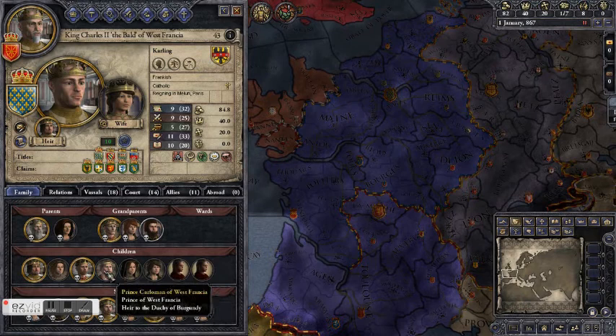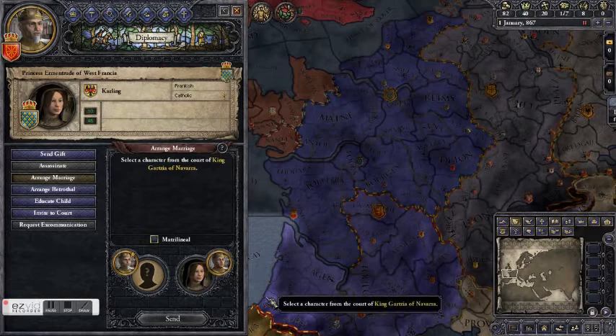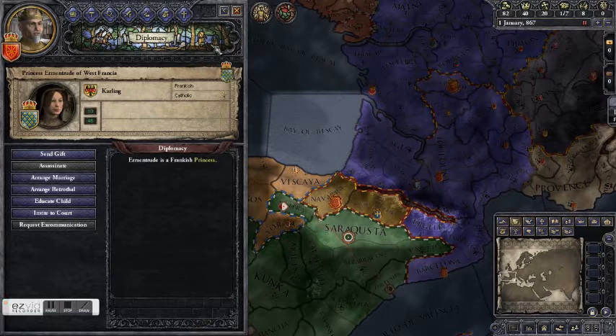So let's see if we can find eligible bachelorettes for our unmarried son. King Charles has some daughters — Ermintrude here is 17, so she's probably not yet married. The older characters get, the more likely they are to be married. Since she's a vassal, clicking on her arranged marriage lets us then click on someone in our court. Our son the Marshal of Navarra is an eligible bachelor, so we can arrange that marriage.